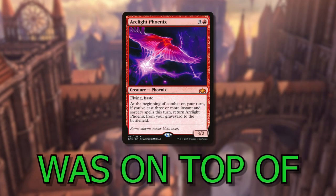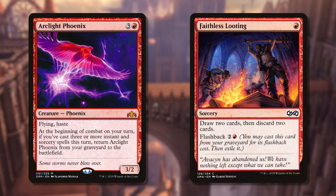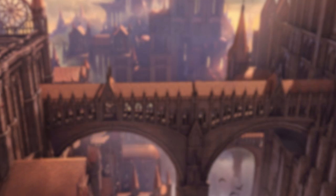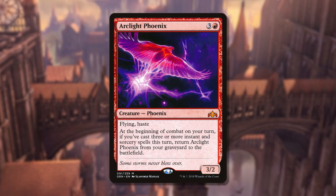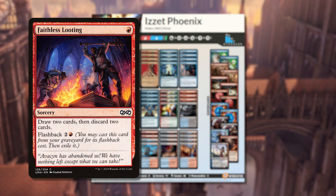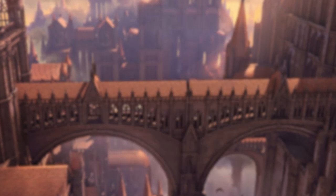It's been a hot minute since Izzet Phoenix was on top of the modern meta. This blue-red combo aggro deck used to play looting effects to dump Arclight Phoenixes into the graveyard, then cast 3 or more cantrip effects to reanimate them and swing in for a bunch of hasty flying damage. Before Modern Horizons 2 and the rise of Murktide, these 4-mana phoenixes used to be a finisher for a tier 1 modern deck. Sadly, the combination of Faithless Looting's banning in 2019 and MH2's power creep made the phoenix deck obsolete, and the mythical birds would never truly rise from their ashes.